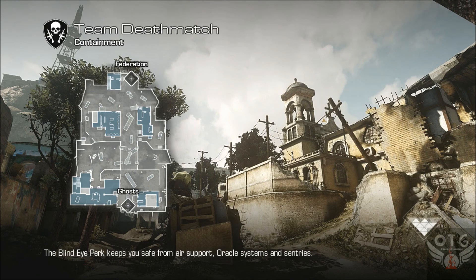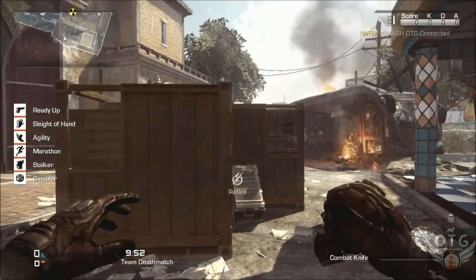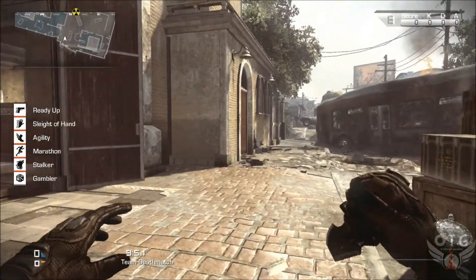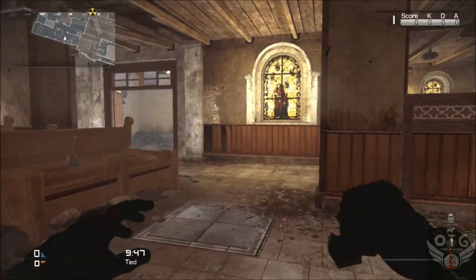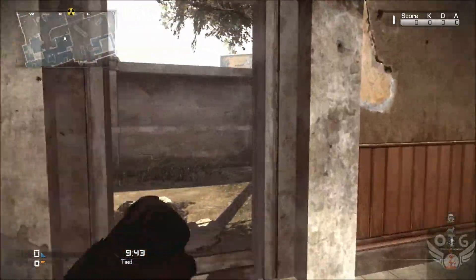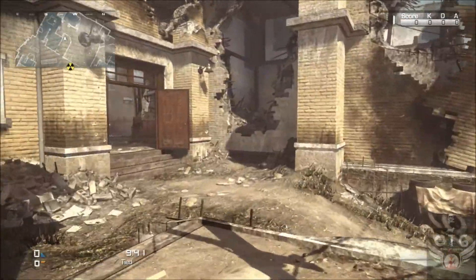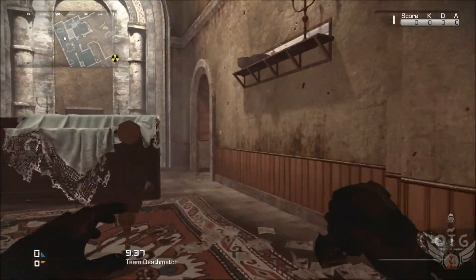What's going on guys, this is Smash OTG. I just want to show you a new map called Containment, part of the Onslaught map pack. Team deathmatch, time to work — Ghost Squad. This is probably my third or fourth time on this map. I played it a couple times, so I guess we'll be finding out things about it together.